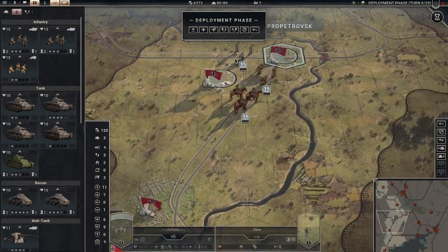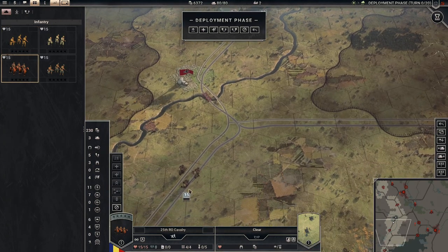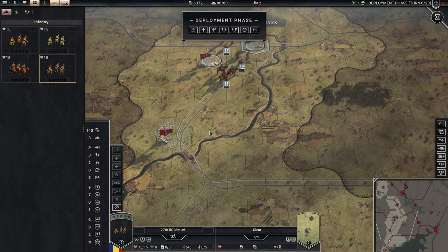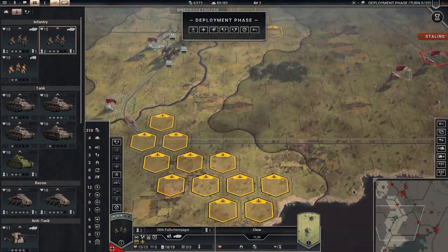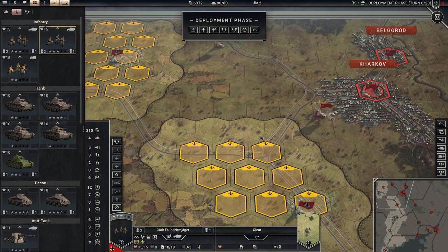We have some Auxiliaries here: Italians, Bulgarians, Romanian Cavalry, and Romanian Mount. We can deploy in the South and also in the North.